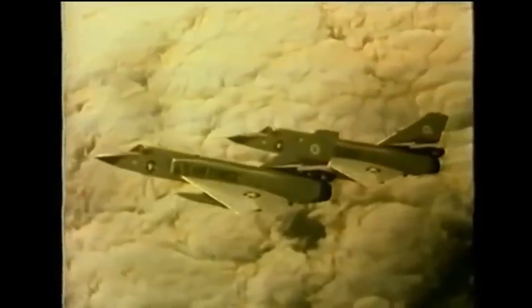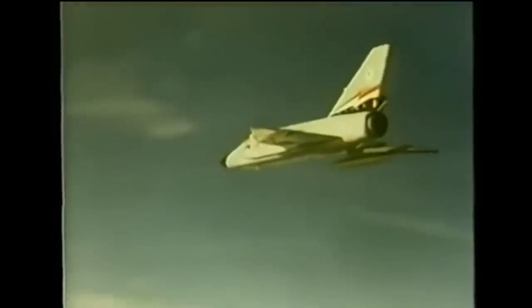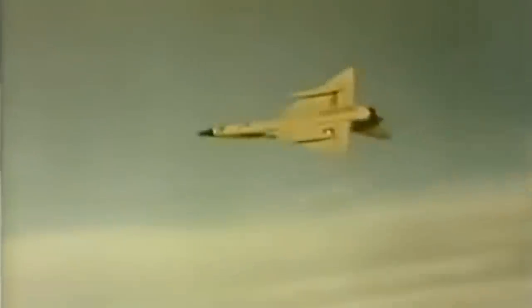All told, 350 F-106s of different variants were built, and though they served across North America, Alaska, Germany, South Korea, and Iceland, they led relatively uneventful lives by military aircraft standards. With an average unit cost of about US$3.3 million — about US$31 million when accounting for inflation — they were nearly 30% more expensive than F-4s. Looking back on his days in the cockpit of an F-106, one retired Air Force pilot recently opined that in terms of speed and range, the old Delta Dart would be more than a match for newer and more expensive aircraft like F-22s.